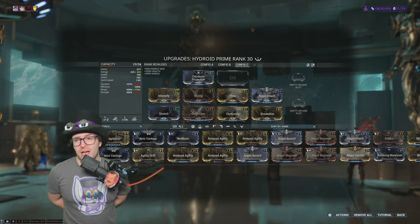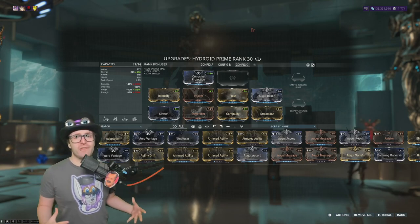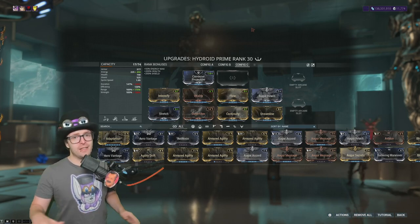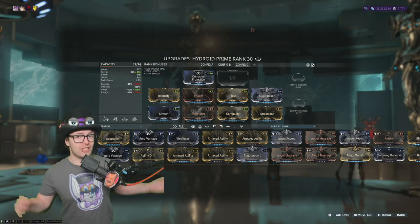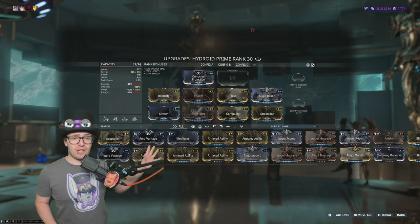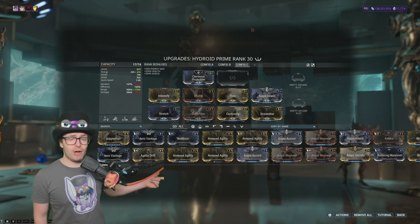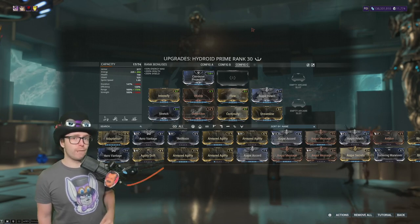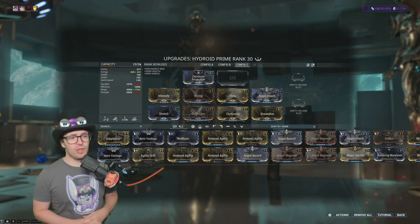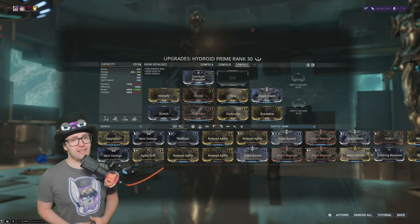The third build is a new-player-friendly option achievable within the first few dozen hours of playing, before completing the star chart. All mods shown can be obtained within the first completion of your star chart. The only potentially trickier pieces are Corrosive Projection — obtained from Nightwave — and Auger Reach, a bounty reward from Plains of Eidolon. Everything else comes as general rewards as you play. This build covers all bases so you can build up to whichever specific playstyle you want.